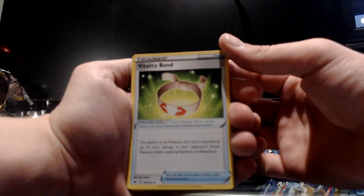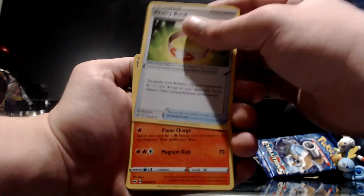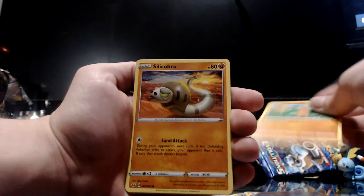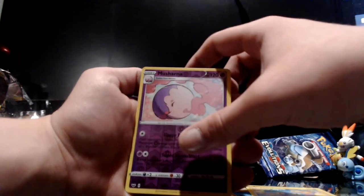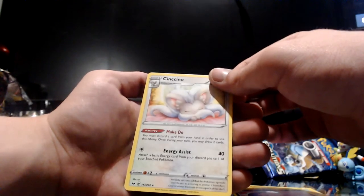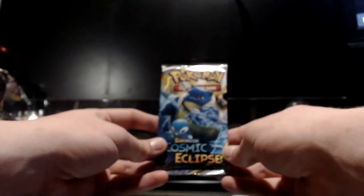Going into the second Sword and Shield pack. First off we got a Vitality Band — you do 10 more damage to your opponent's Pokemon, actually pretty decent for quite a few decks. There's a Raboot, Psuedowoodo, Silicobra, Scraggy, Cufant, Tympole, Jynx, reverse holo Musharna, and then we have a Cinccino for our rare — not exactly what I was hoping for, but that's all right.